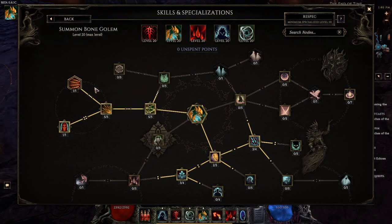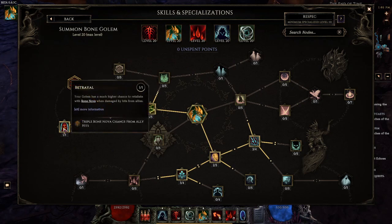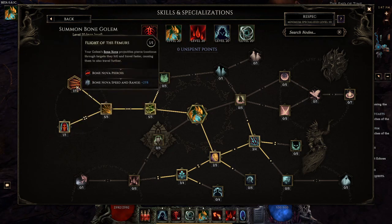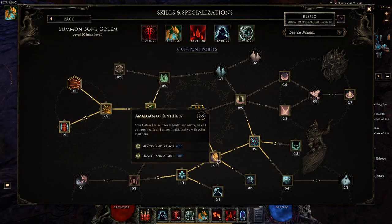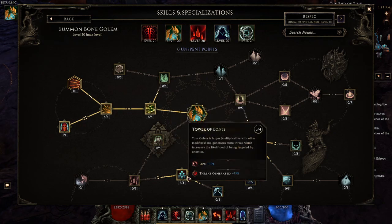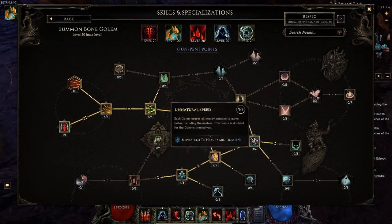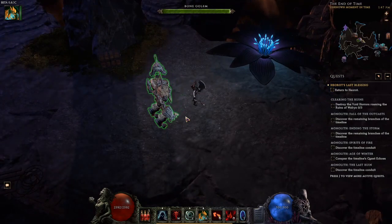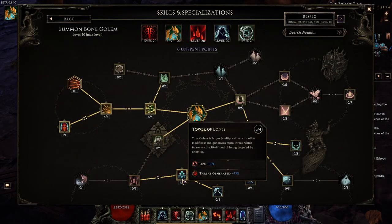Then a bunch of more damage — because it's a spell it gets both of these. Then 1 point into Betrayal, which is the triple Bone Nova chance so you can hit multiple times. Then 1 point into Flight of Femurs for the Pierce, Speed, and Range so it does disgusting AoE. Then 2 points into Amalgam of Sentinels for travel, 3 points into Natural Speed because you want the movement speed so that your Golem moves around fast. Eventually when you get plus 2 to Golem on your helm, you want 1 point in Tower of Bones — 4 points in Tower of Bones and 4 points into Natural Speed. The threat generated will make enemies prefer to attack your Bone Golem, and the size makes its hitbox bigger so you can use it more as a meat shield.